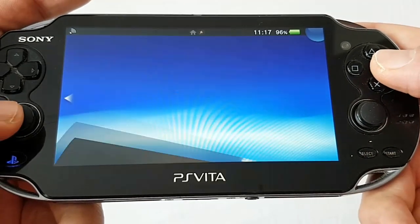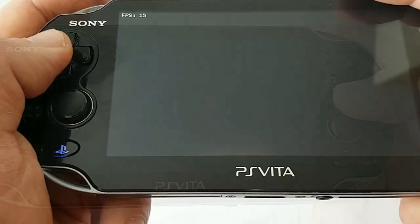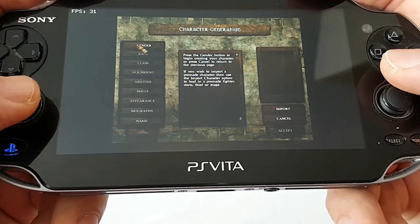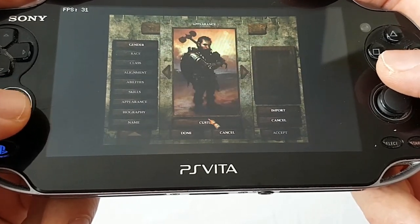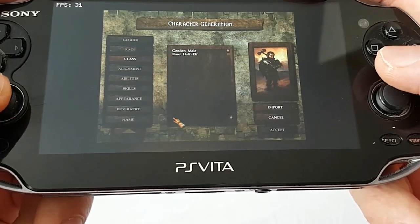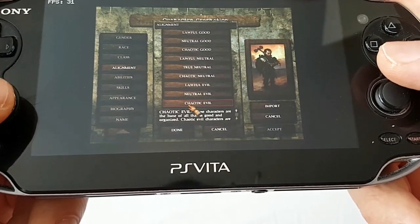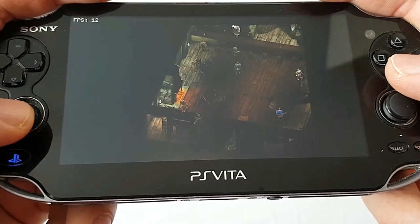Number 3: GemRB, which stands for Game Engine Made with pre-Rendered Backgrounds. It is a portable open source re-implementation of Bioware's Infinity Engine, allowing you to run Baldur's Gate, Icewind Dale, and Planescape Torment, plus their expansions and mods. It was ported by NorthFear. It may contain some bugs, and widescreen mode and native Vita resolutions are supported, but performance will be lackluster. It's recommended to use a 4:3 ratio at 640x480 in the 15 to 30 fps range. Also keep in mind these games are relatively large — Icewind Dale is about 1.7 gigabytes and Baldur's Gate with expansions is around 3.7 gigabytes.